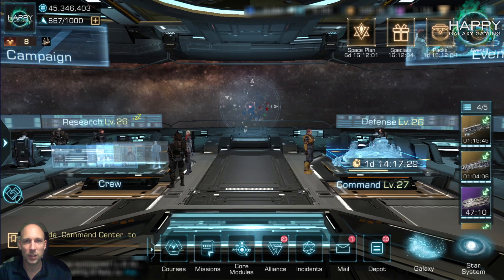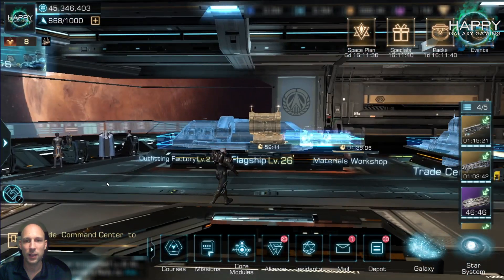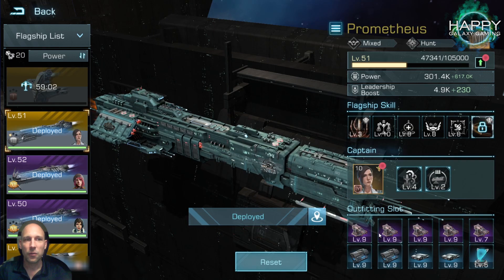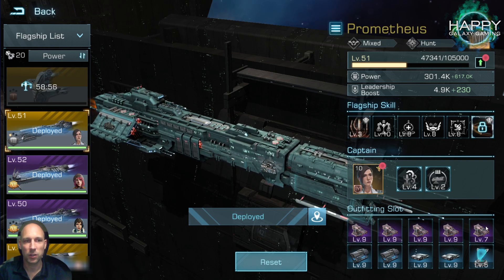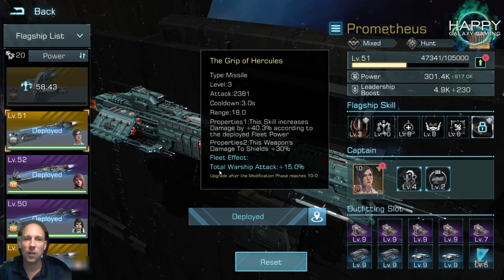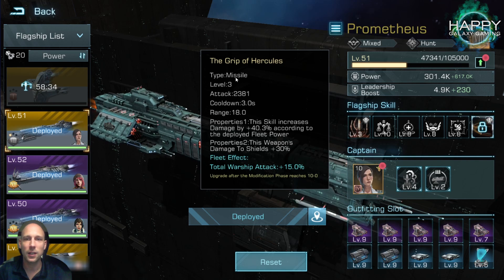I already prepared the tier list so we don't spend too much time. This is very different from my old flagship tier list. I now took into consideration that legendary flagships have a total of five slots, so all values are calculated with all equipment slots unlocked. Second, we now have total warship attack on our first skill — it is not weapon-based anymore. This is amazing and allows us so much more flexibility when setting up our flagships.